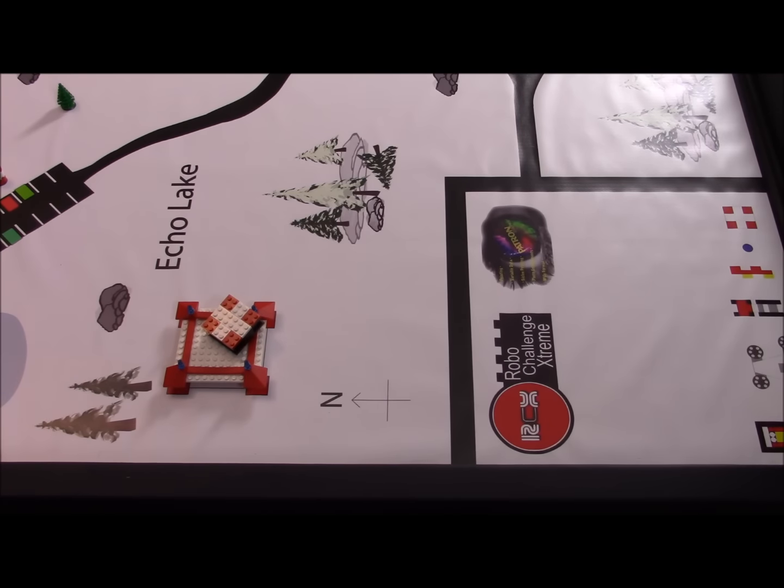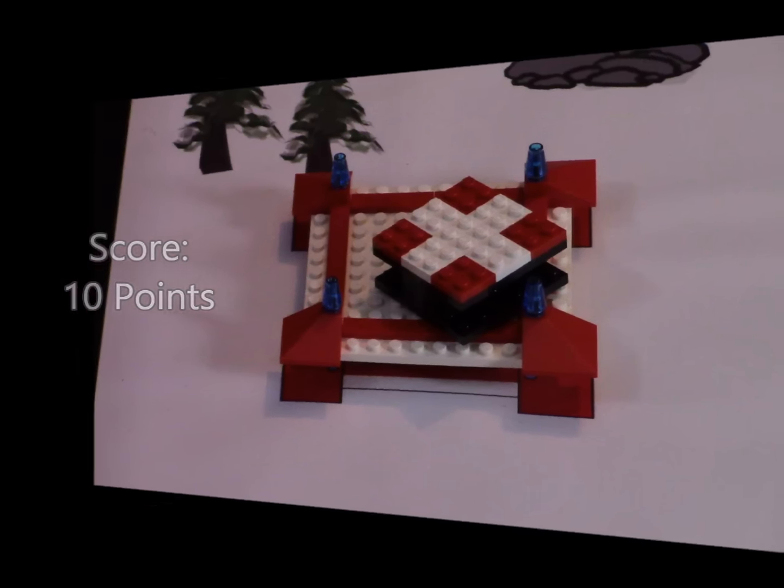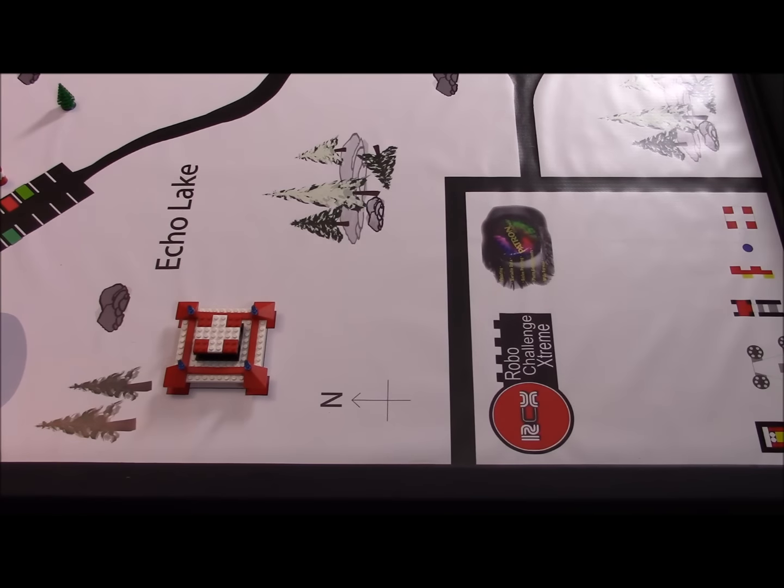Receive 10 points if the crate is touching red. Receive 25 points if the crate is only touching white.